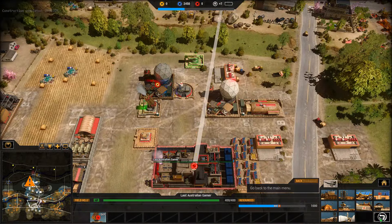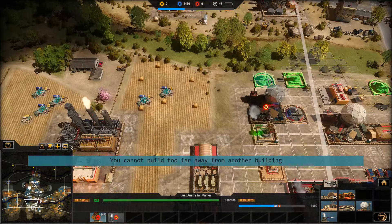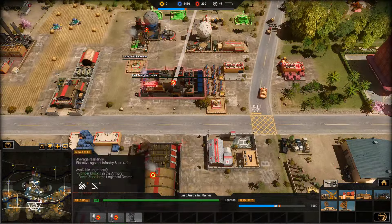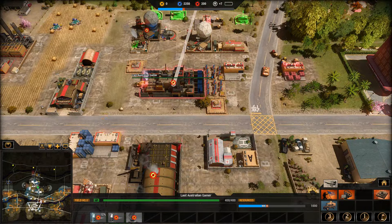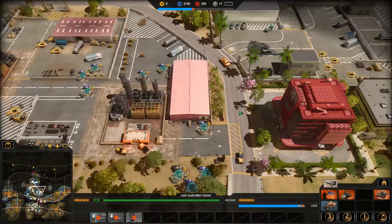Phalanx systems are building. Put a phalanx there and there. Have to put a patriot back here as well. And then we'll get started on some nukes in a moment. We're getting a lot of resources - there's no point in moving either.